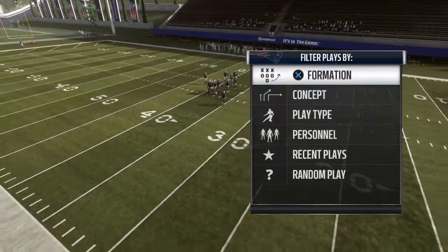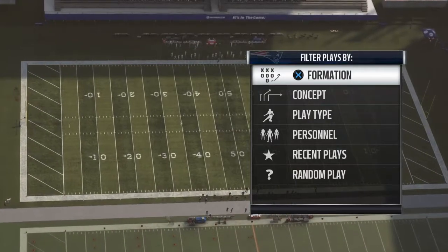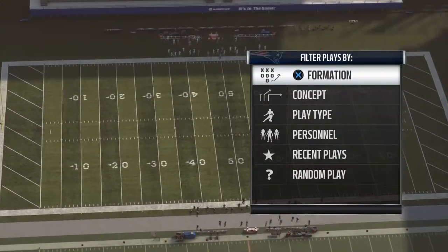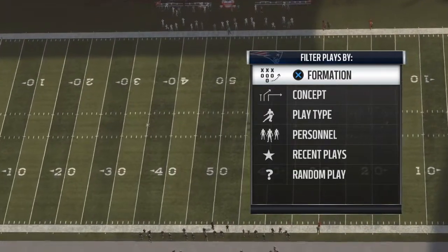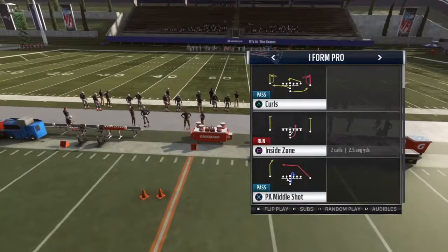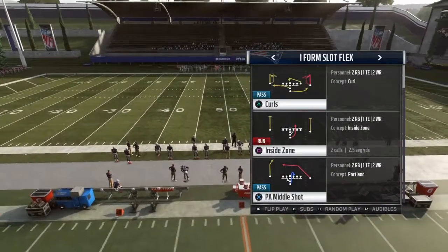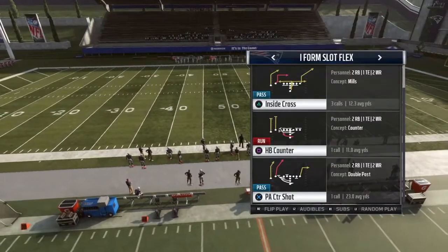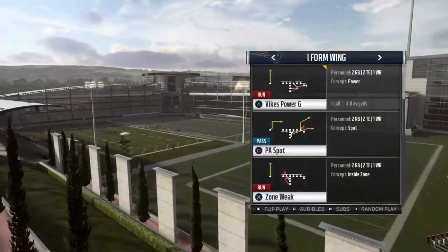Hey everybody, welcome to my latest video. Today I'm going to go over the mini scheme that I like to run out of the Minnesota Vikings playbook - the I formation. This is a really good book for I formation plays. You got three different sets: the I formation pro, I form slot flex, and I formation wing.